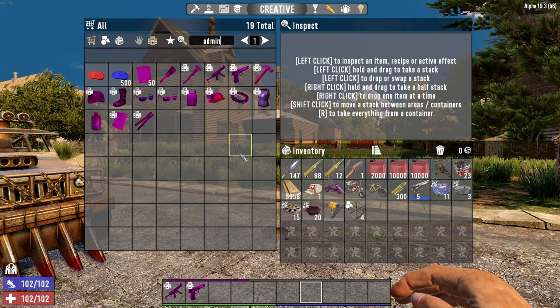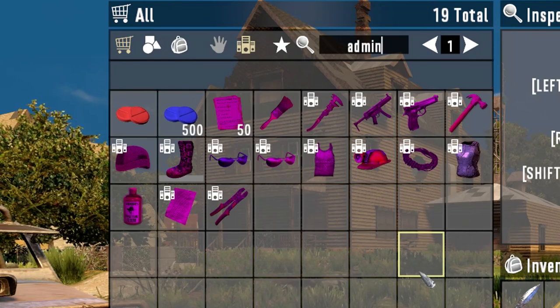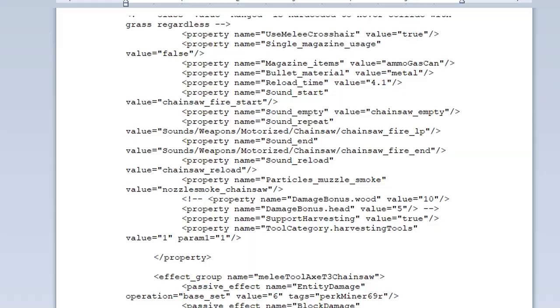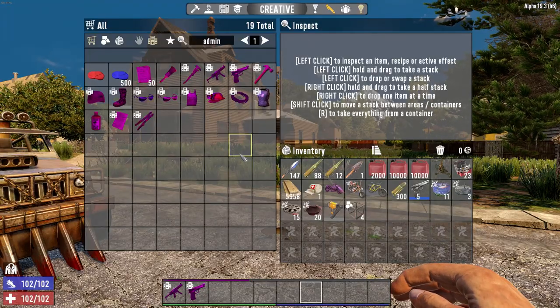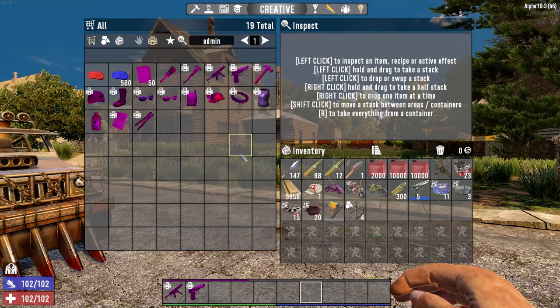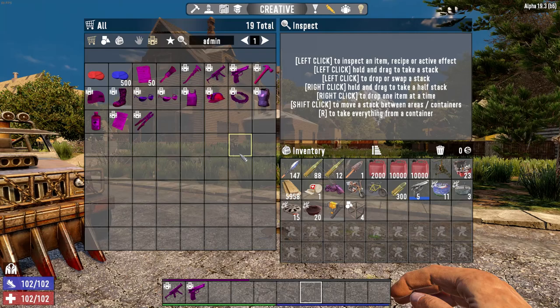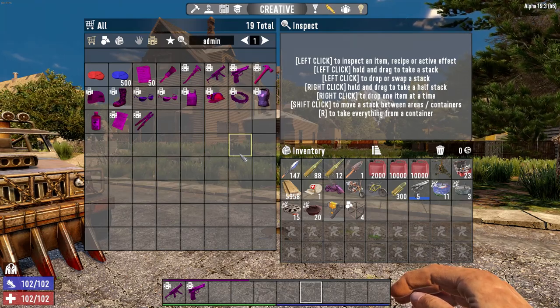Back in Alpha 16, I did a video showing you guys how to unlock the admin or god tools in 7 Days to Die. It involved having to go in and edit some core system files, some XML files, uncomment a couple things, then relaunch the game to get them back in. But fortunately, the Fun Pimps put them just in the game as is and added quite a few new ones. So here in Alpha 19, I'm going to show you how to access these much easier.